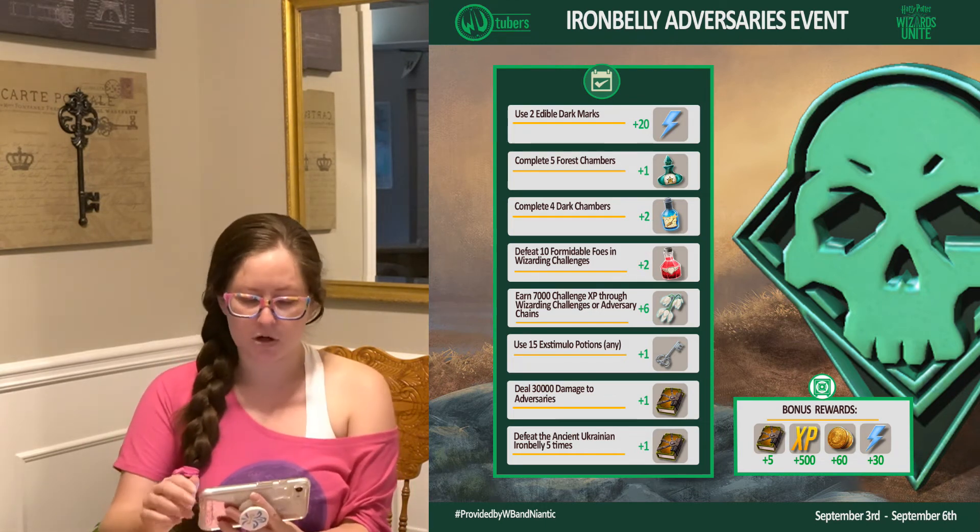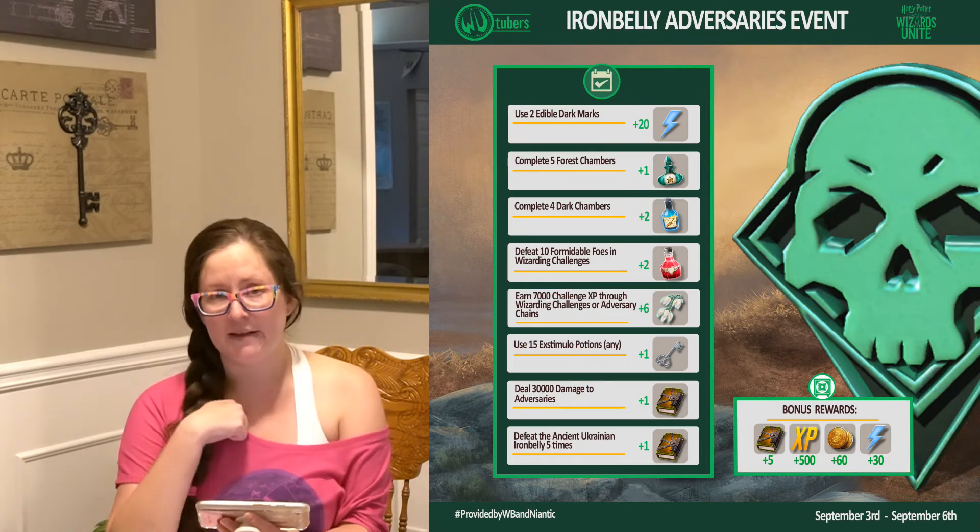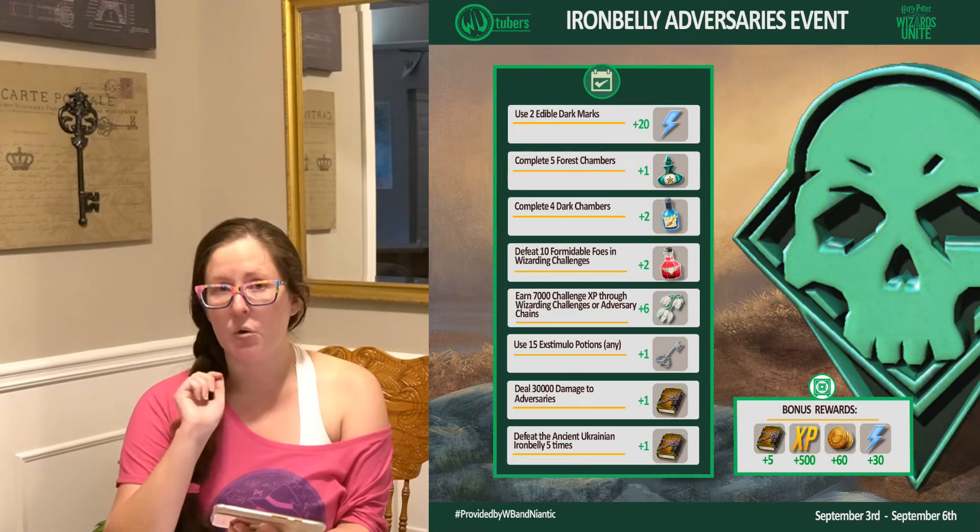For completing all of those tasks, your overall rewards are 5 Defense Against the Dark Arts books, 500 Wizarding XP, 60 Gold, and 30 Spell Energy. One tip regarding Edible Dark Marks: if you have plenty and don't need them to find Adversaries, use your first one at the beginning to help get more Ancient Ukrainian Iron Belly encounters. Then, as long as you're completing the other tasks fairly easily, wait until you've finished all your other tasks before using the second Edible Dark Mark — that way it can carry over while you work on the Bonus Assignment.